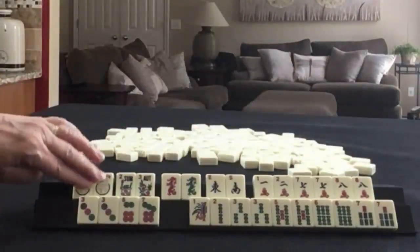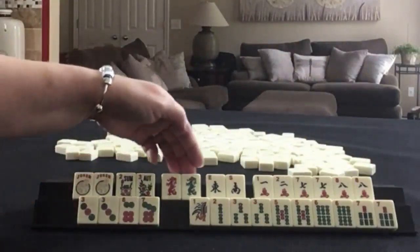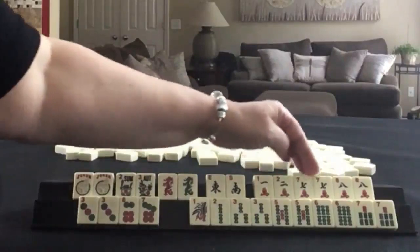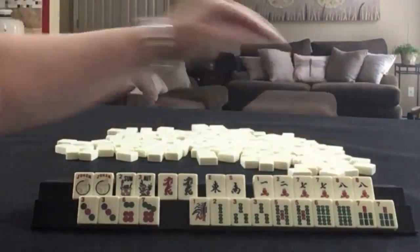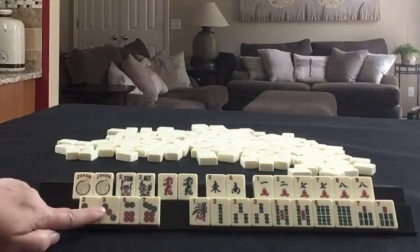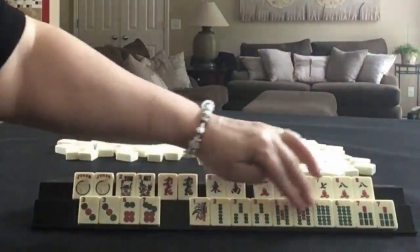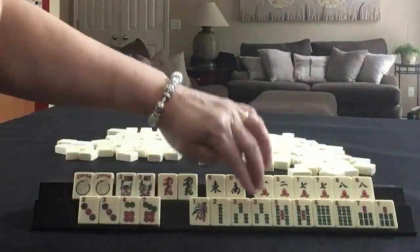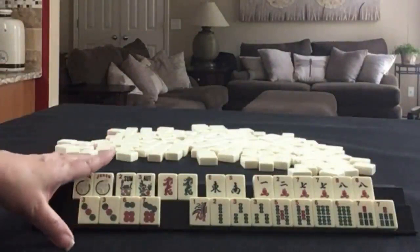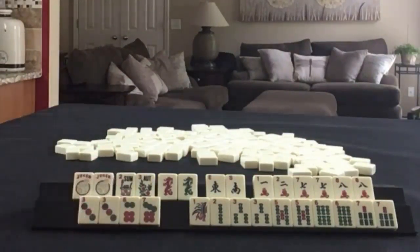We have a couple of jokers, 2 flowers. Red and green dragon, East and South. In cracks: 1, 2, 7, 8, with pairs of 7s and 8s. In dots: 3, 6, 7, with a pair of 3s. In bams: 1, 2, 3, 5, 6, 7, with pairs of 3, 5, 6, 7. If these were your tiles, what would you focus on and what would be your first discards?